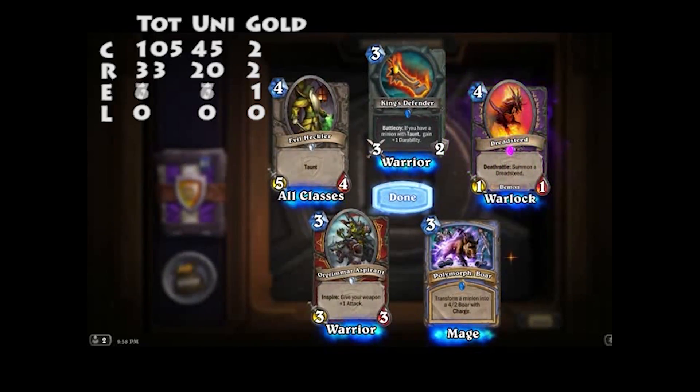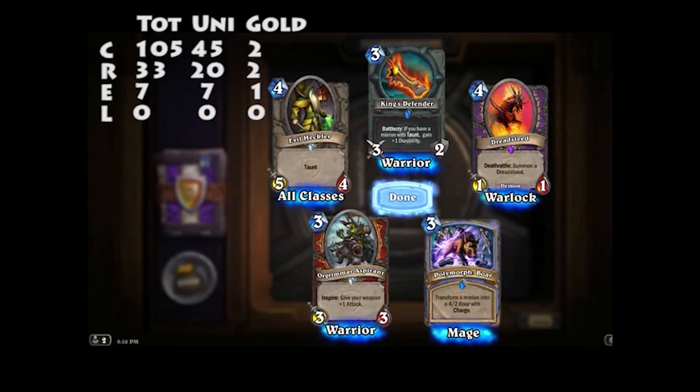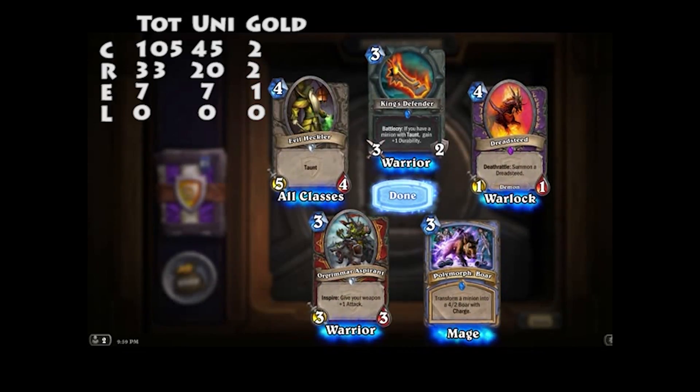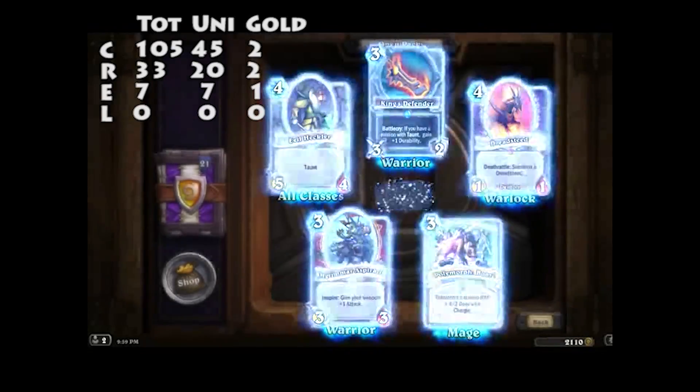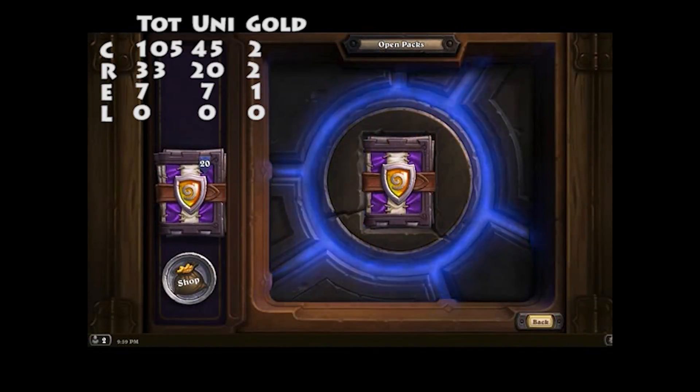Epic — Dreadsteed. I've got one of those. It's got a Deathrattle: summon another one. Yeah, it's endless 1/1s — it's mad. Interesting demons.